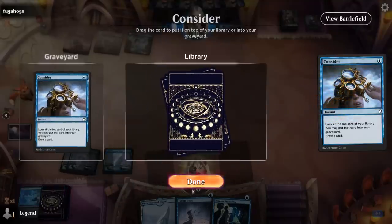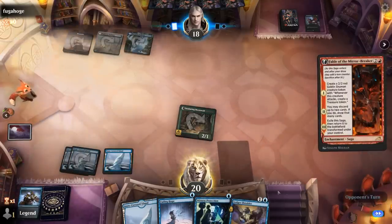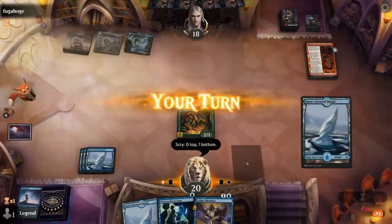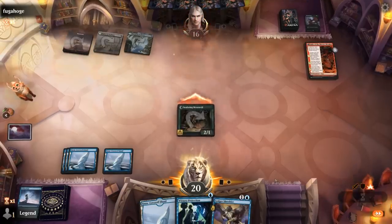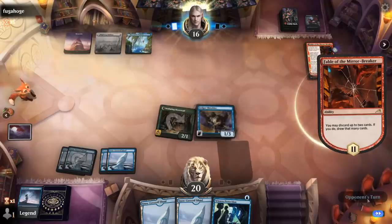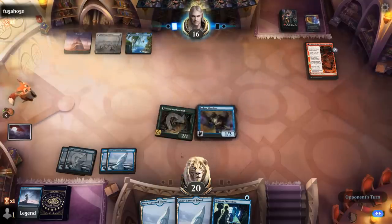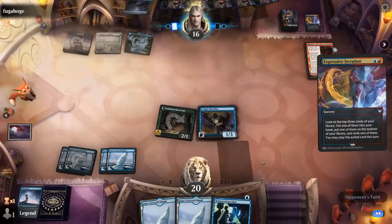That makes it Grixis. There's a Fable — I can maybe Consider to see if we find a Spell Pierce; if not I can Fading Hope. It doesn't seem necessary so I'll Fading Hope now. It's probably fine because if I do it in my turn alongside Ledger Shredder it would switch back to daytime, even though we would get to connive with Ledger Shredder. So there is a little tension with keeping it nighttime and wanting to double-spell with Shredder. We're starting to run a little low on action.